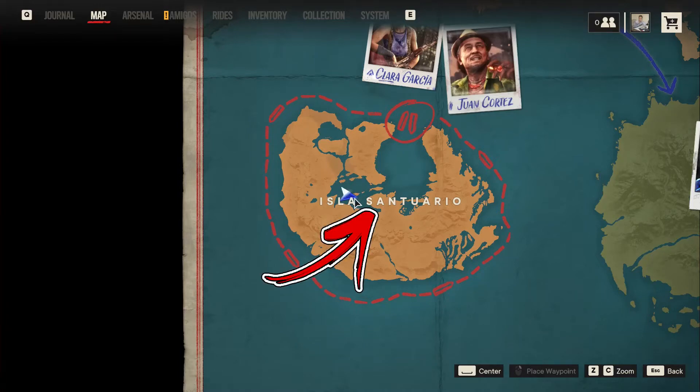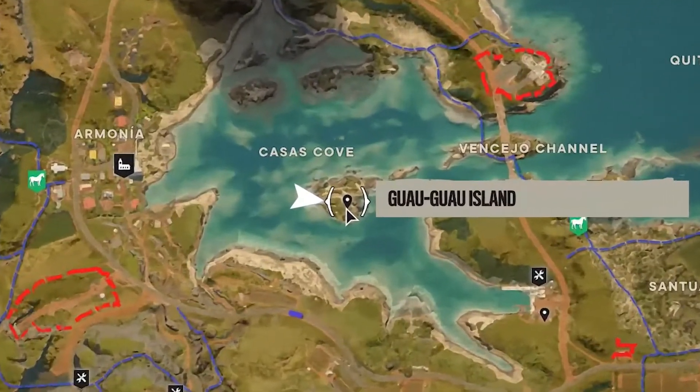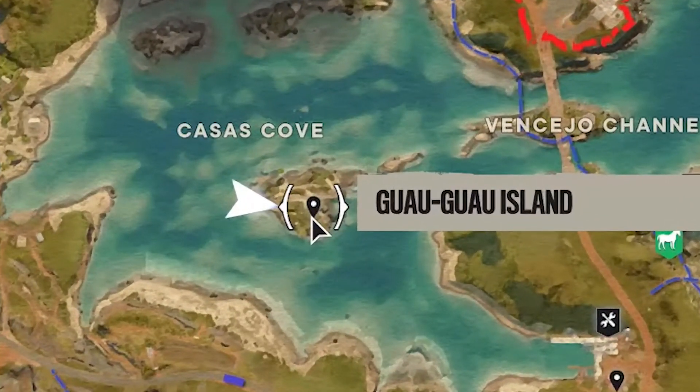In the middle of the starting island, called Isla Santuario, on the right of the Armonia, you will find a Kansas Cove area. Under its text, you will also find a small island called Gaugau.